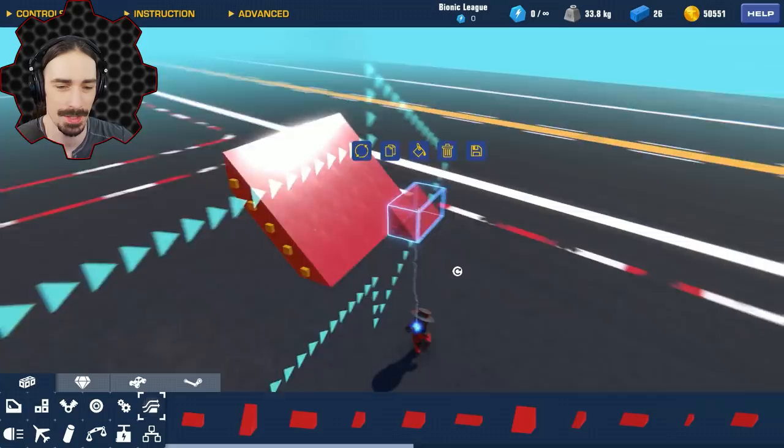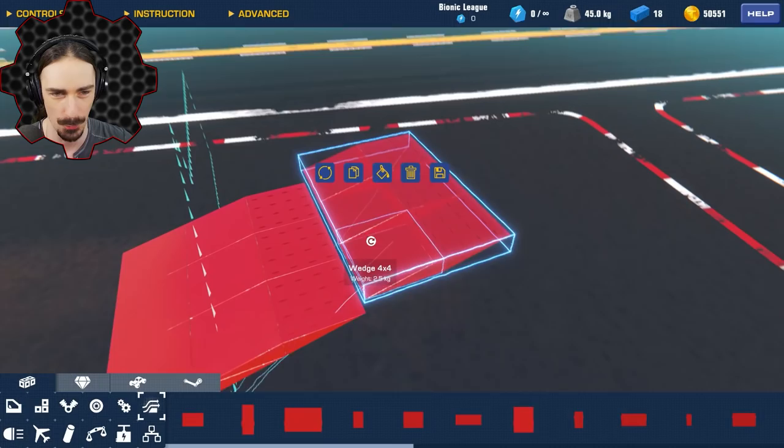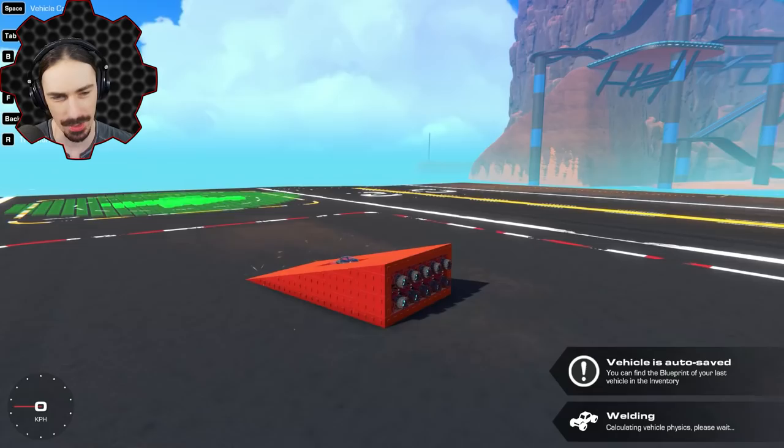Thinking ahead here, Trailmakers gives me a lot of options for wedges. So I'm going to use the superior wedge when it comes to aerodynamics, and that is a four by four wedge. Oh yeah, check this thing out. Easy build, we should be pretty good to go. I mean, it's a wedge with rockets. Let's see how the first version performs.